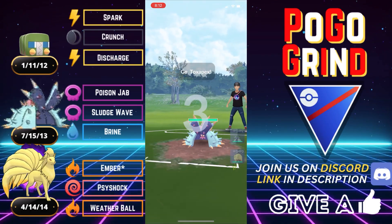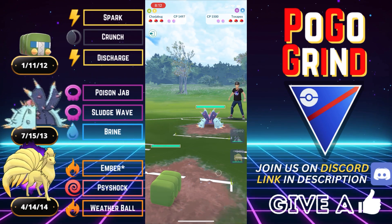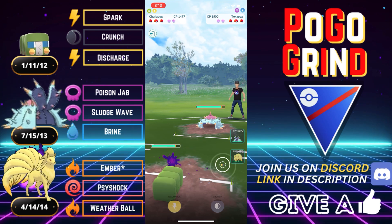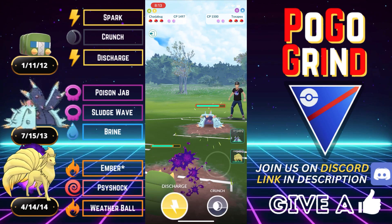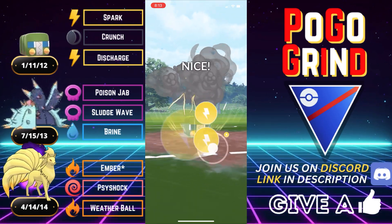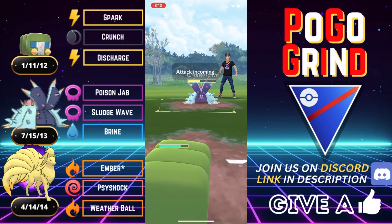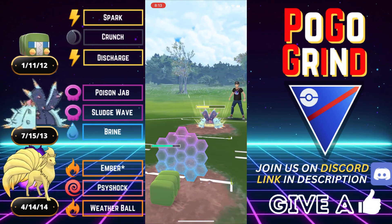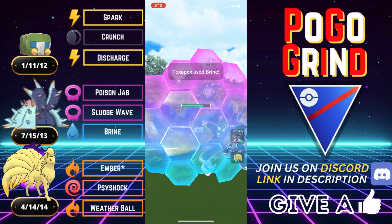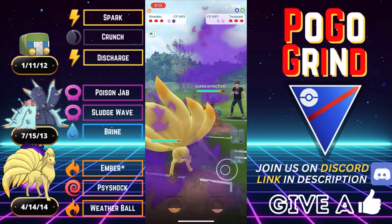Charjabug was absolutely loving these Toxapex leads. Looky looky, what we have here — a Toxapex lead. This is why we are running this team right now in this meta. Charjabug does quite well against a Toxapex lead. You will have to shield a Sludge Wave or catch it on your own Toxapex. You can play that a number of ways, and this battle is pretty early on, so we do shield, and they make a play into the Trevenant, and here we go.